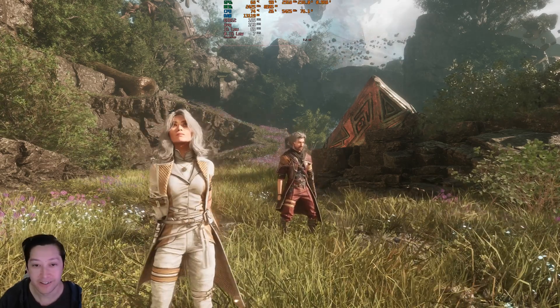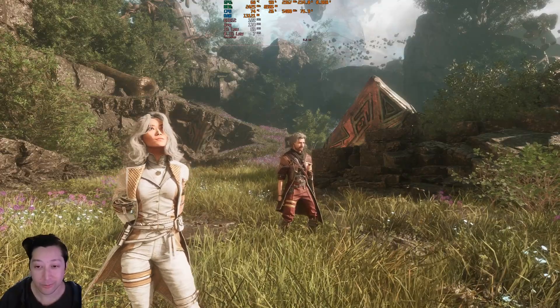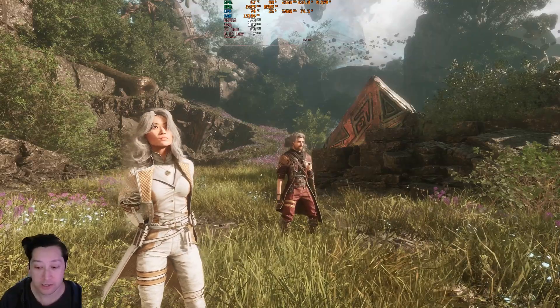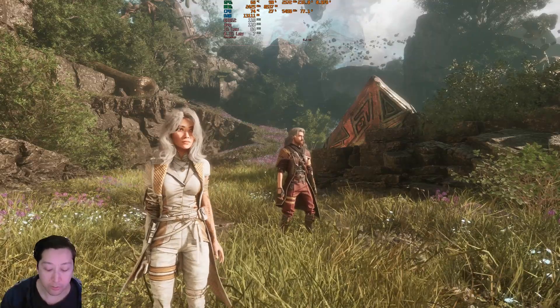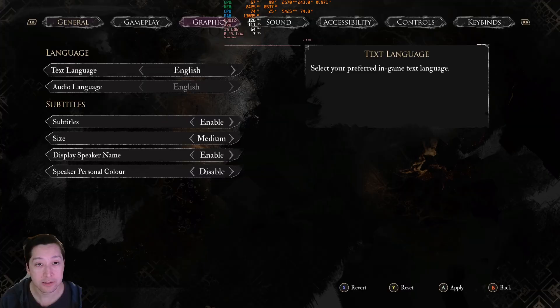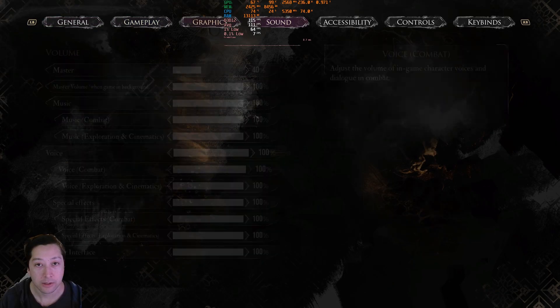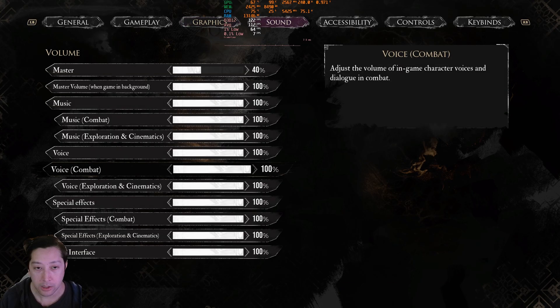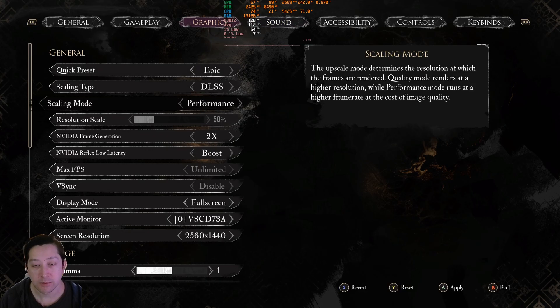It looks so good. FSR 4 looks and works fairly well in its first iteration on the RX 7800 XT. Now, remember, in the settings we are running DLSS Performance mode, so we're upscaling from half the resolution. There's a reason for this — the OptiScaler implementation of FSR 4 for this particular game is a bit buggy.